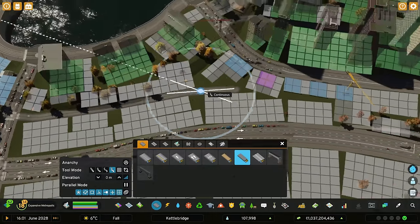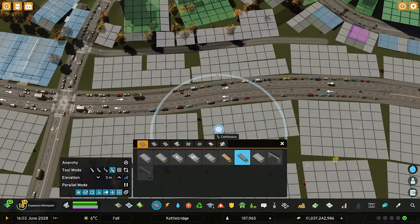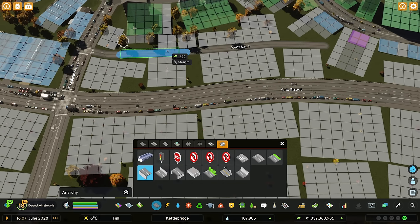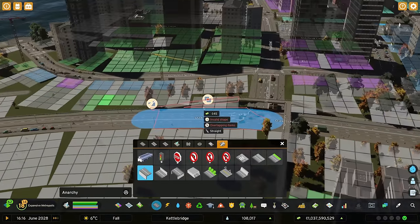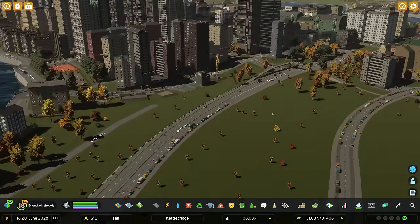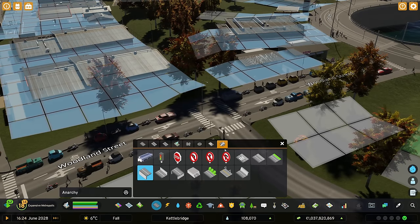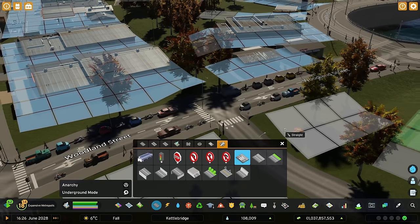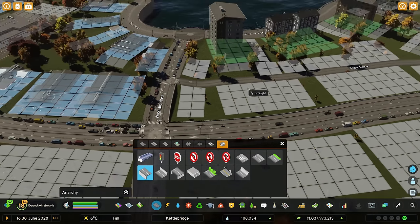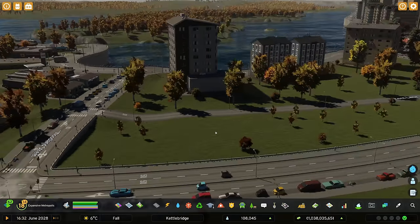Hopefully adding that on there doesn't cause a huge problem. Then we can put some houses of different sizes. What I'm thinking is not having them coming off the main road - I'll add key walls along here so the zoning is on that side. We'll put anarchy on so it lets us do it this side as well. We've got some buildings going in, excellent! Then down here I'm going to remove all the traffic lights and put in two crossings so people can cross from both sides.